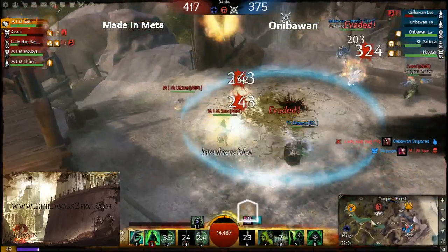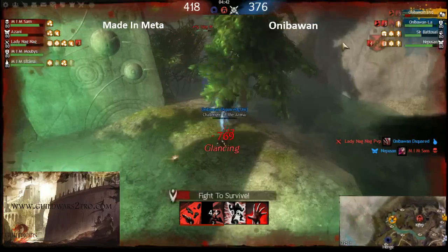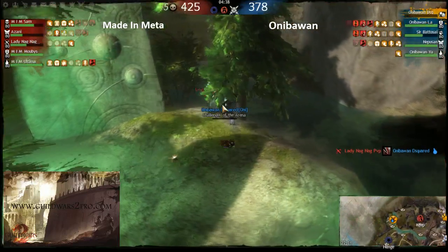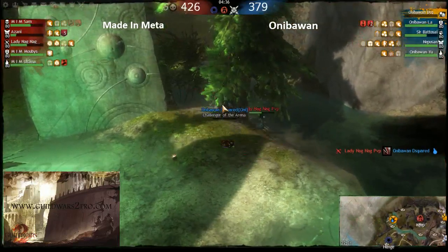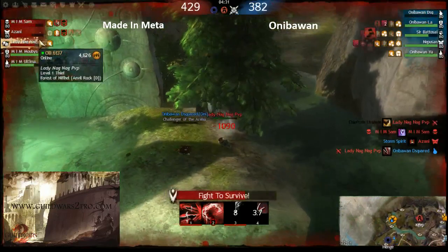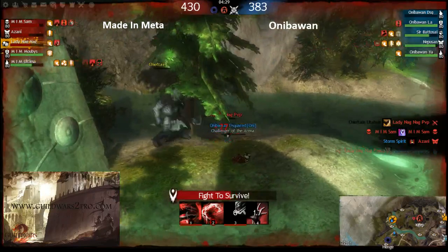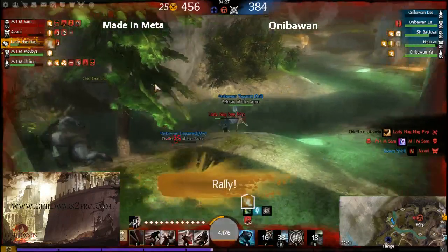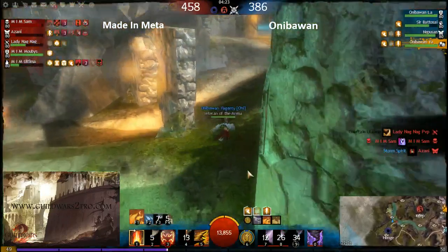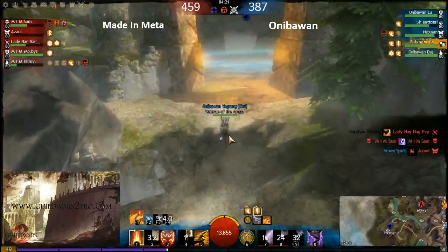What we see here is an Aniba One squad trying to kill swanio but he got backstabbed by Lady Knock Knock PVP the thief — oh my god, such a good play! Yagami the elementalist was pretty close to getting that mob but not enough, not in time.